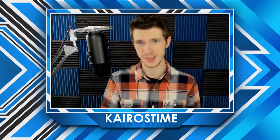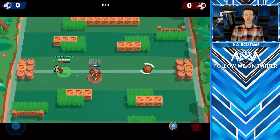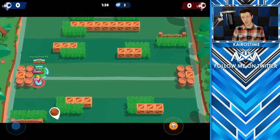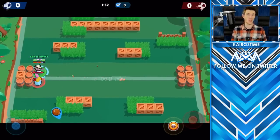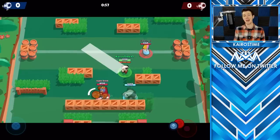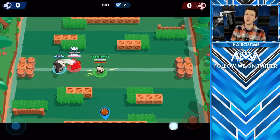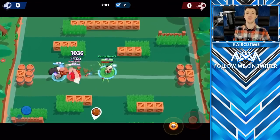If there are any other brawlers you'd like me to cover, subscribe and let me know in the comments. For Nita's attack called Rupture, Nita sends out a shockwave that deals a low amount of damage over a medium range. This attack damages all targets within that area, which means that with correct aim you can do a pretty good job at 2v1ing other brawlers. For her super, Overbearing, Nita summons a slow-moving bear with a sizable amount of HP that will locate and follow the nearest enemy, whether they're in the bush or not. However, it will not locate an invisible Leon.